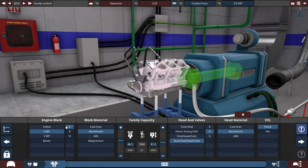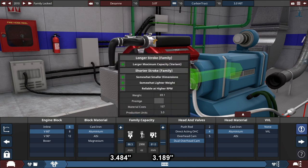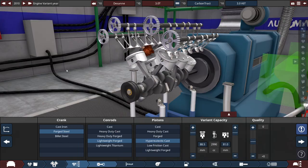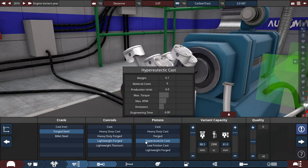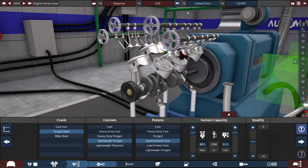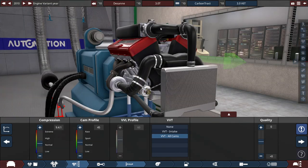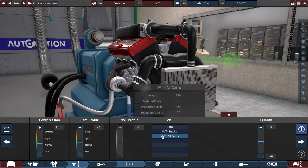The engine is a 60-degree V6 made of aluminum with a bore of 88.5mm and a stroke of 81mm, giving 2,990cc — just under 3 liters. It uses dual overhead cams with 4 valves, also aluminum. The crankshaft is forged steel with lightweight forged con-rods and hypereutectic cast pistons. This is a carbon-tracked, economy-focused engine — similar to Ford EcoBoost or GM's Ecotech — designed to be semi-luxurious but economically friendly. Compression is set at 9.4:1 with cam profile at 45 and VVT on all cams.